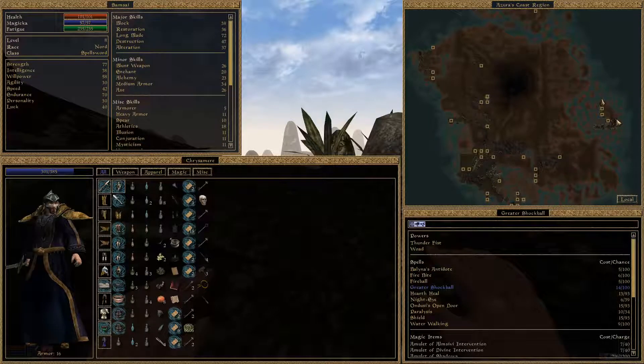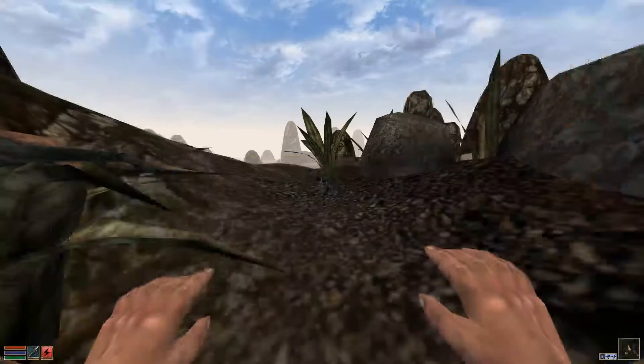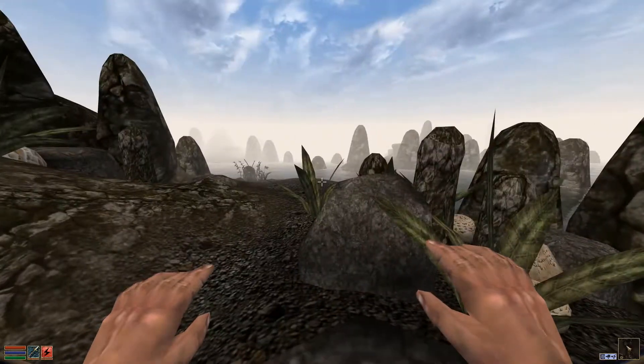So we were exploring Sadrith Mora — we found an ancestral tomb, we also found a dungeon around here. Now I'm going to check this side of the islands, maybe visit a couple of the smaller islands if I'm inclined to do so. I'm going to explore the rest of Sadrith Mora, and once I'm done with that we might head up to Mzuleft. I think there is a boat that takes me there from here. Once I find something interesting I will let you guys know.